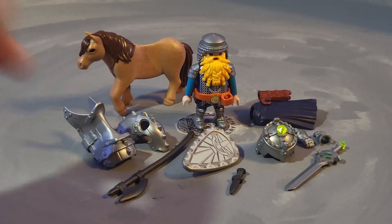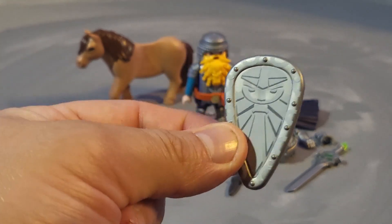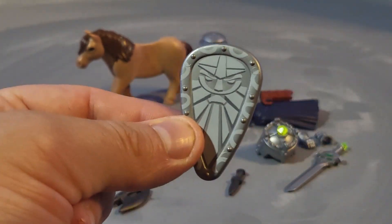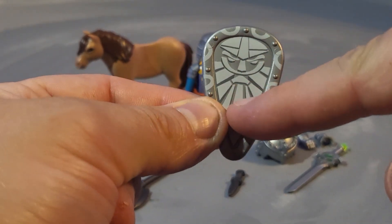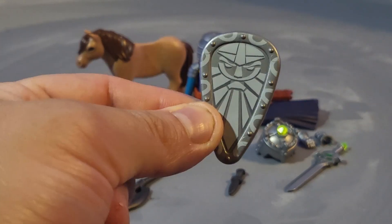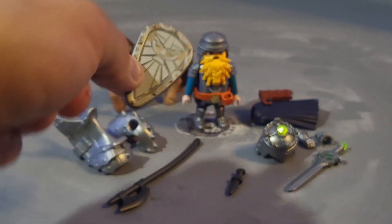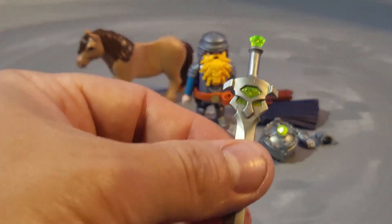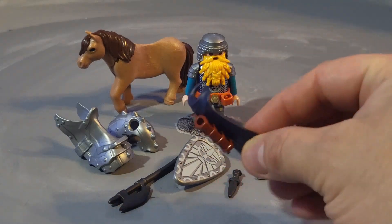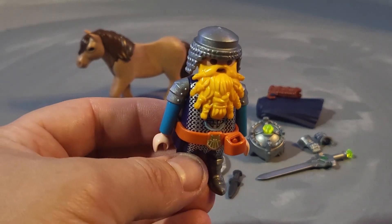Here are all the accessories: a large pull axe, armor for your horse's head and body, and a really cool shield. The design on the shield looks like a sun or a face — it looks like a Transformer icon, but this part could be a beard, with a mustache, mouth, eyes, nose, and helmet, making it basically the face of a dwarven knight. There's also a little knife, a large sword with a face on it as well, a helmet, gloves, and a blue cape with an attachment for your sword.